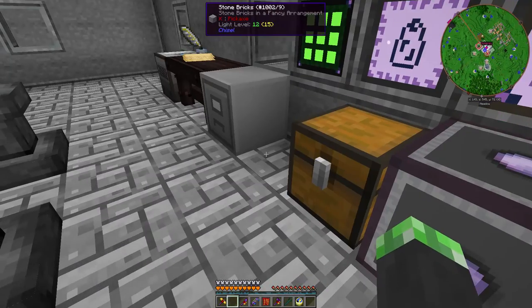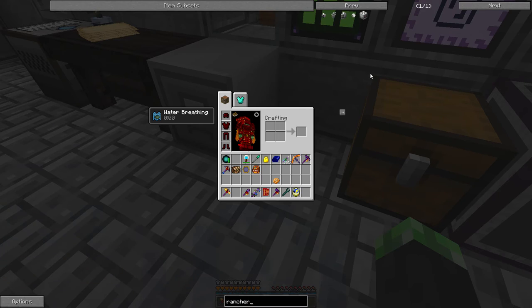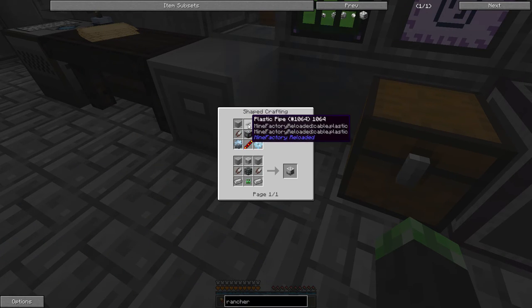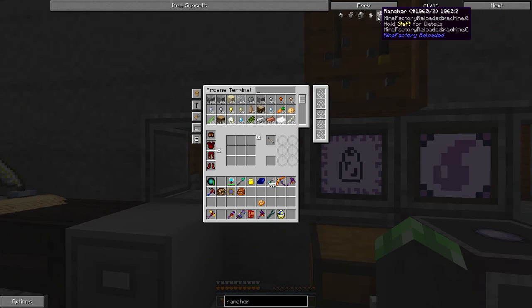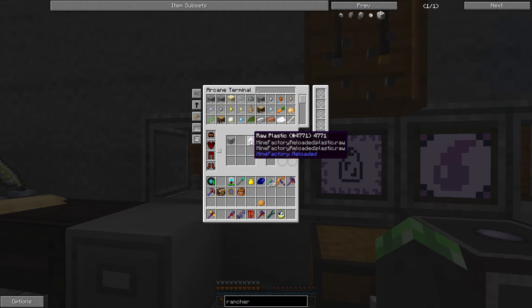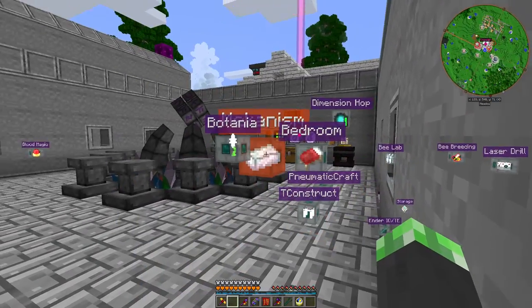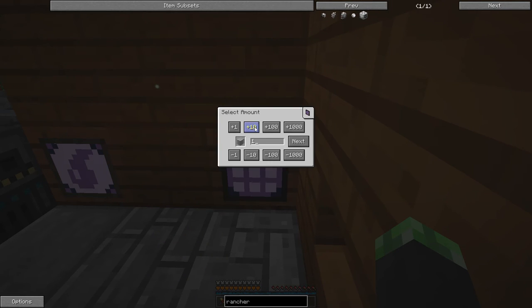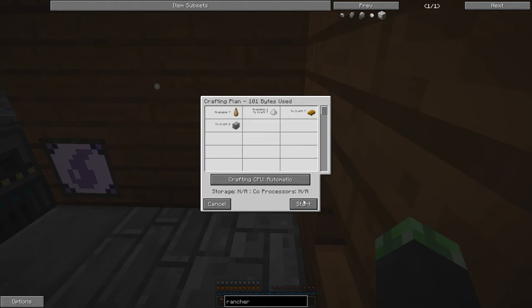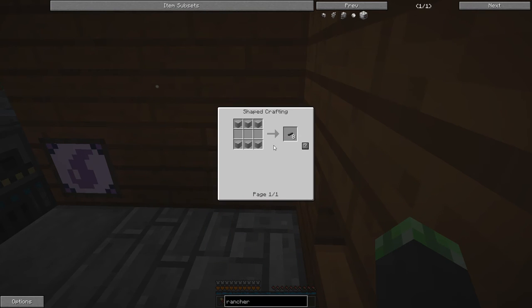Anyway, I need to make a rancher. The recipe is plastic sheets, plastic pipe, shears, tin gear, reception coil, and a machine frame. I need a plastic pipe which is six plastic sheets, so I'll make those first.